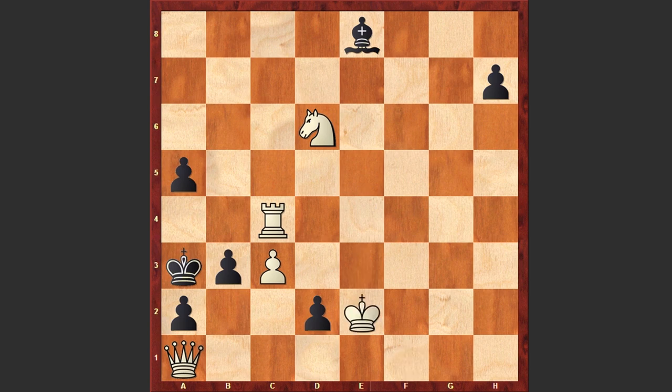e2 check, Kxe2, and D1 Queen — Black is giving away his pawns one after another in order to create problems for White. If Qxd1, then Black can announce a check from h5 and then capture on D1, putting White in trouble. That's why after D1 Queen, White is capturing on D1 with the King, and then b2.